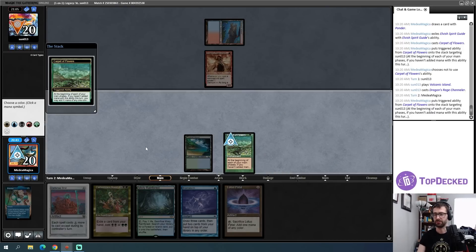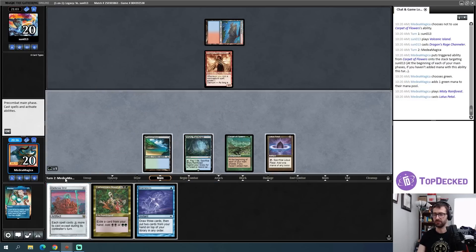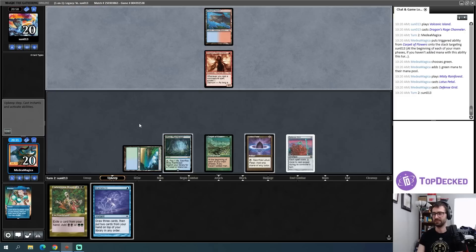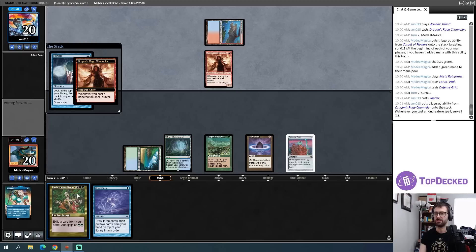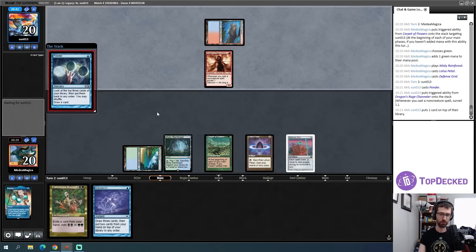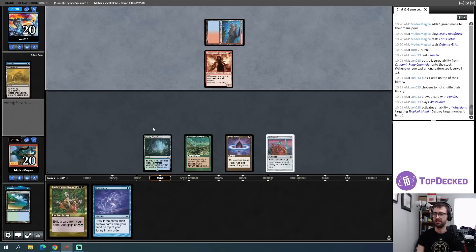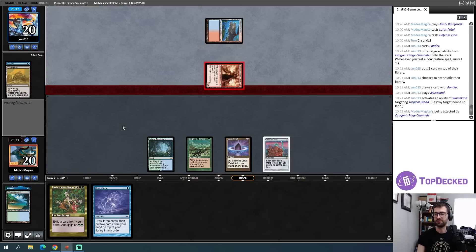I use the Carpet ability — doesn't really matter what color I make — and play out a Lotus Petal. Then I attempt Defense Grid and it has resolved. That's very good for me. I can try to get Cadaverous Bloom in play and then play the draw-four on top of my library. That does depend on whether my opponent plays another island this turn. I have one, two, three mana, four mana and I know I'm not drawing another mana source next turn.